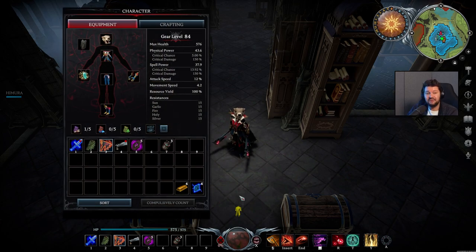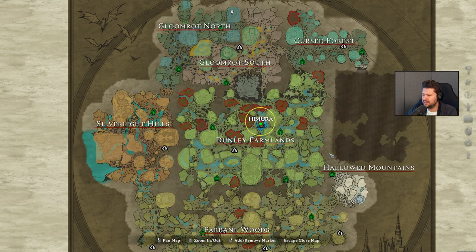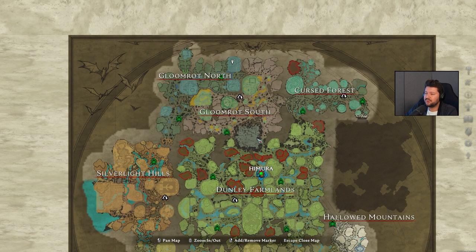Here we are purely on a gear level of 84, so I'm about the maximum level right now. You can go a little bit higher with higher Broodblood and possibly some more upgrades. I also got my hands on one of those legendary weapons which we talked about yesterday. Let's quickly open up the map, as many people have questions about what would be the most interesting place to build a base. Once you're done with the Dunley Farmlands, you can start progressing towards the Gloomrot and Cursed Forest areas, and Silverlight Hills is also tied to this — so there is not one specific endgame zone.